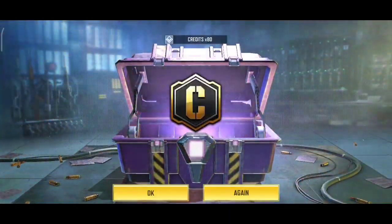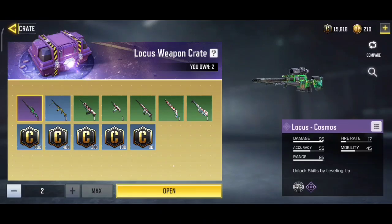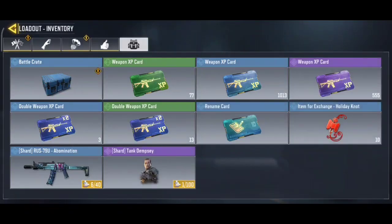Now I'm going to open the crates and see what we get. First I'm opening the single crate and I got 80 credits. Now opening the other two crates — I got the Type 25 as well.